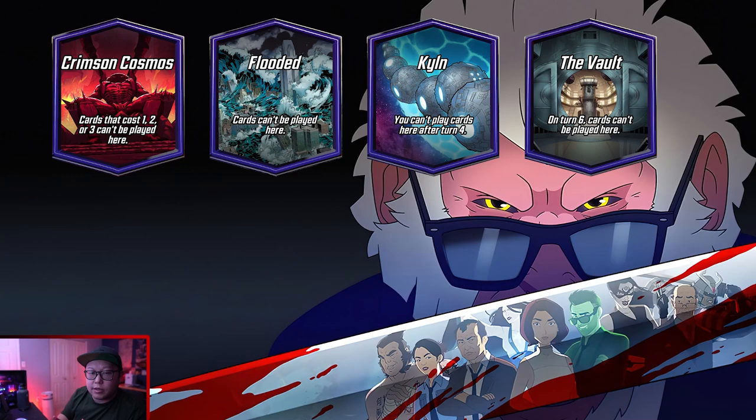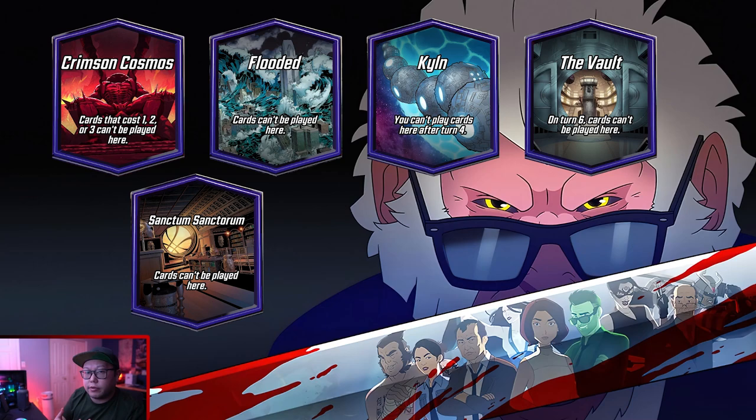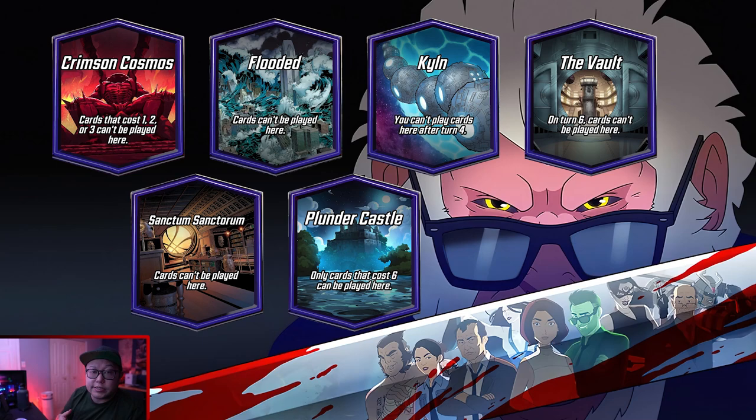You have stuff like Clint and Vault, which get locked down after specific turns — yeah, you can move him in there as well. The movement restriction isn't the big deal; it's the fact that you can play him into those areas directly. So Clint and Vault, you can make that surprise play with Jeff. Sanctorum Sanctum, where you're restricted, and typically the only way you can get into those are like Doom or Squirrel Girl or something like that — Jeff can just get placed in there. And stuff like Plunder Castle, where you have the restriction of a 6 cost being played in there, which a lot of people are waving away from — Jeff can go right in.